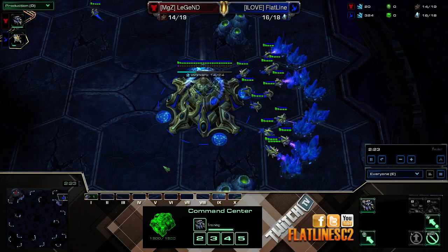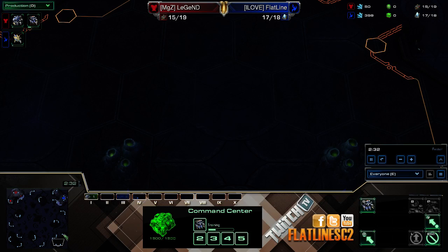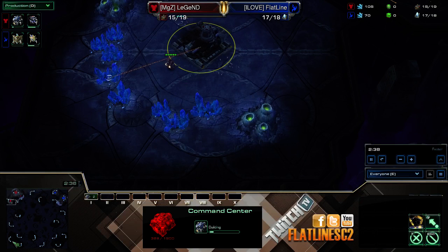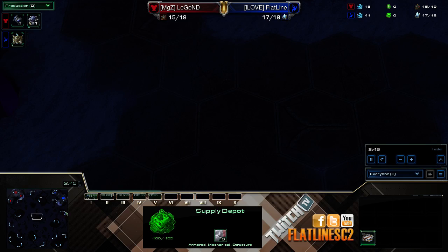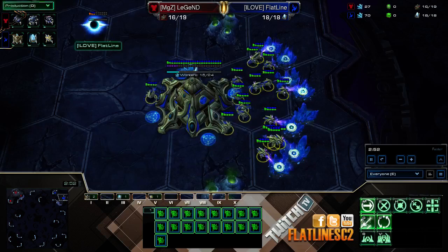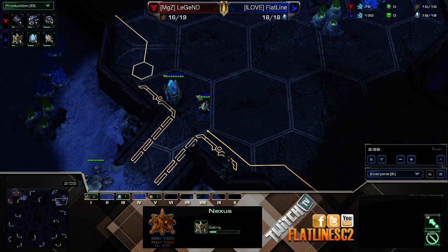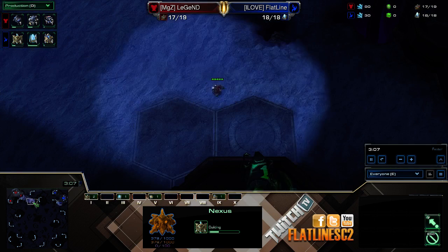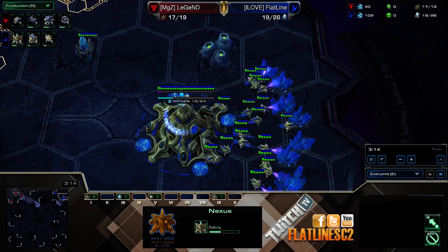Occasionally he'll do Proxy Barracks as well, but on this map you really can't do Proxy Barracks because of the rush distance. It's a four-player map, so you actually have to scout three other bases, and if you put the barracks in the middle it takes about a minute to reach another base. So it's definitely not worth doing Proxy Barracks. On this map I tend to go Nexus first against Terran because it's pretty random — you don't really know where your opponent is. There's a 33% chance of you actually scouting him first.